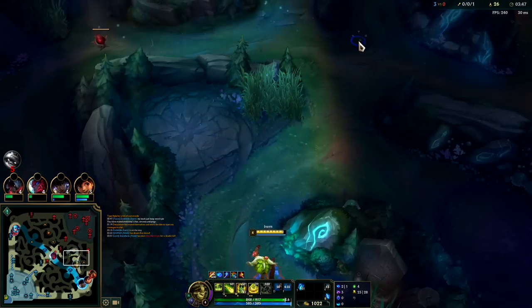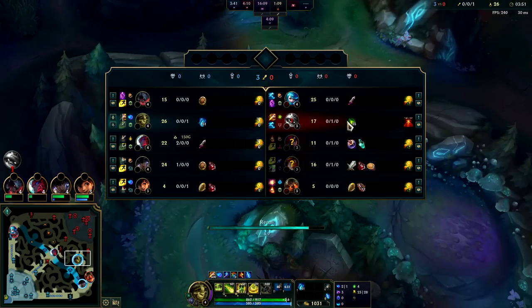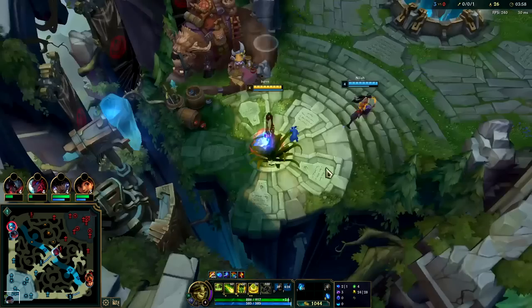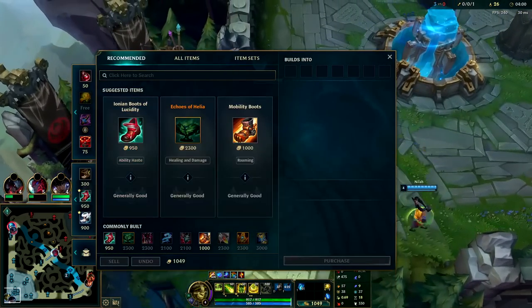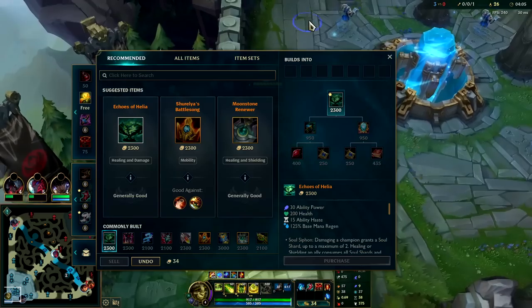There's something junglers don't realize — you're weaker than everyone else in the early game because the jungle item does nothing against anything except monster camps early on. Meanwhile, laners all have an item that actually does something. Rammus is trying to fight that there — that's rough. You want to go for Echoes first.